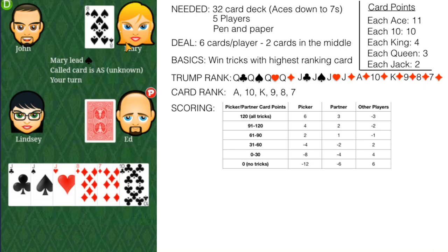After a partner is picked, players will not know who the partner is until the ace is played. If I look at my hand, I know that I'm not the partner — it could be Ed, Lindsay, or John. One of them has the ace of spades; I know it's not me.